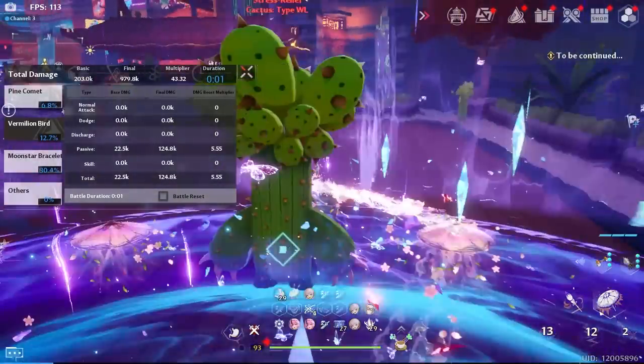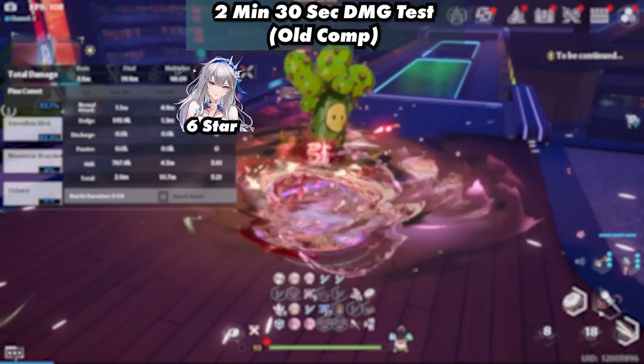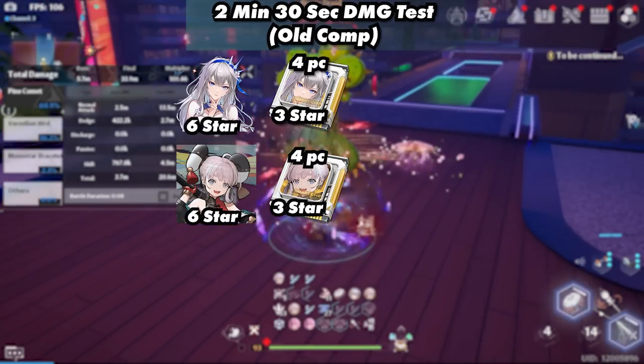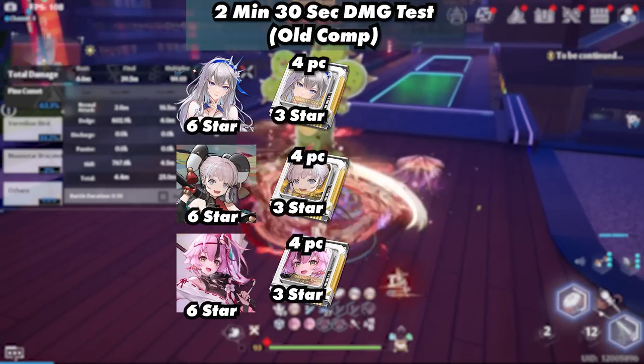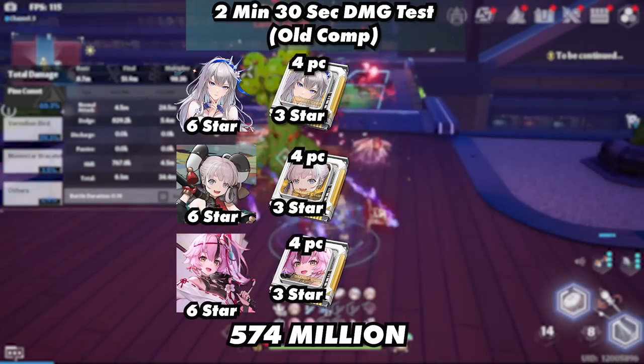Now let's talk about the Flame teams. The old team consisted of Fiona, Leowa, and Lon, with Fiona using a 3-star 4-piece Fiona, Leowa using a 3-star 4-piece Leowa, and Lon using a 3-star 4-piece Lon. In 2 minutes and 30 seconds, they were able to reach 574 million.